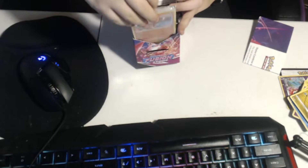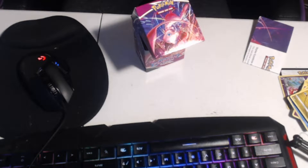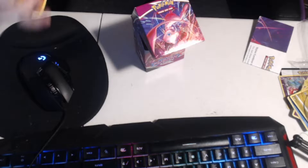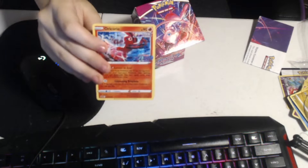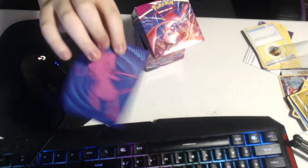Here we've got the Build and Battle kit, and we've got Oricorio Holo from Fusion Strike. You can tell it's the holo because it's got holographic texture. You can also tell it's the promo because it's got 'promo' down in the corner — still blurry — and it's also got the Fusion Strike stamp on it. Pretty cool. You might also get one of those Fusion Strike sleeves.